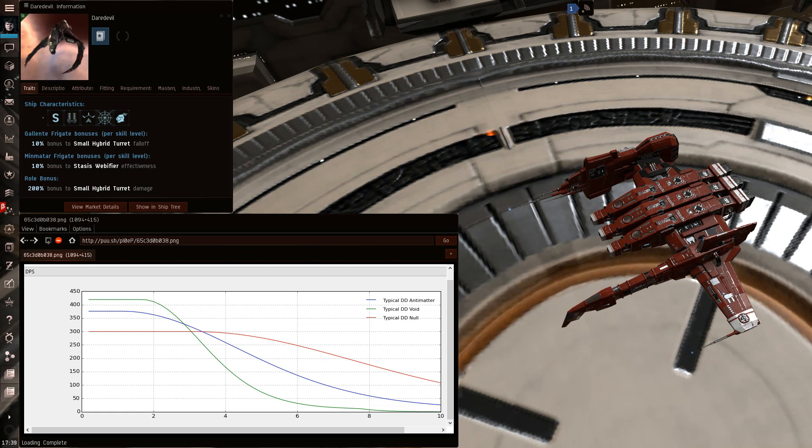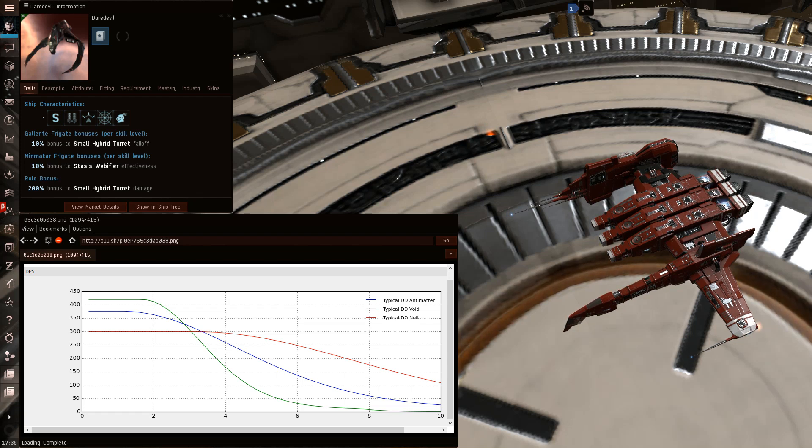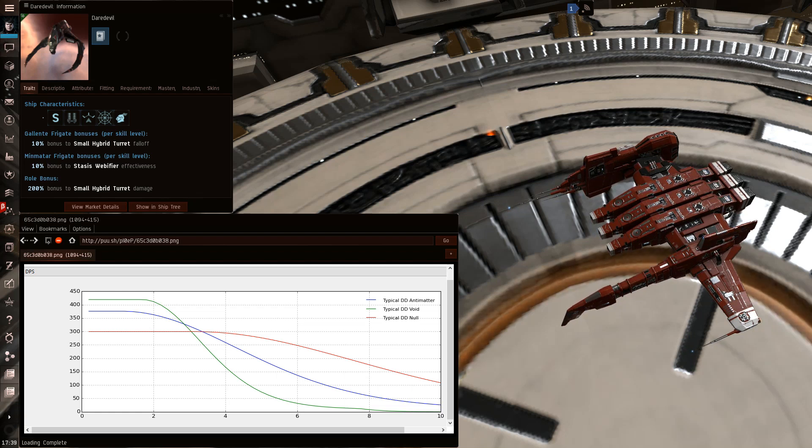It's also worth pointing out that if a Daredevil has a pimped-out federation navy web, he can heat that out to 18.9 kilometers. Very good Daredevil pilots who respect you can overheat the web on you while chilling at 15–16 kilometers, and once your speed drops down and your inertia is gone, they'll overload MWD and approach. Even if you're still moving away and spamming heated scram and web on him, he'll have so much inertia carrying him in that he'll land around 5 kilometers from you.